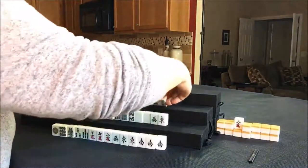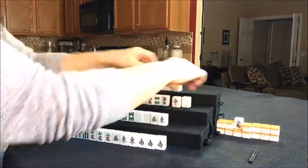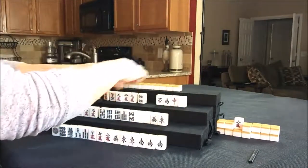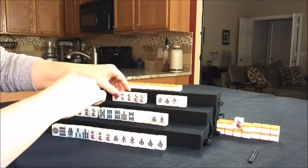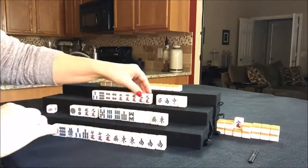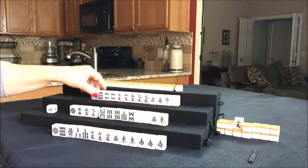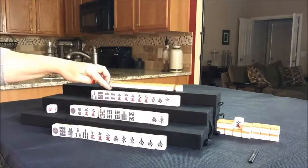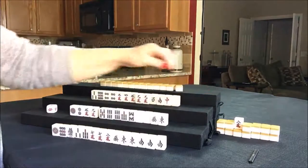Let's see what west has. West has four honors, but they're all singles. They have a major suit though — mostly cracks. They do have a pair of four dots and a pair of nine cracks. We'll have to see how that one goes. I'm thinking either half-flush with cracks and honors, or all-pung. They do have Dora right there — nine crack is Dora.